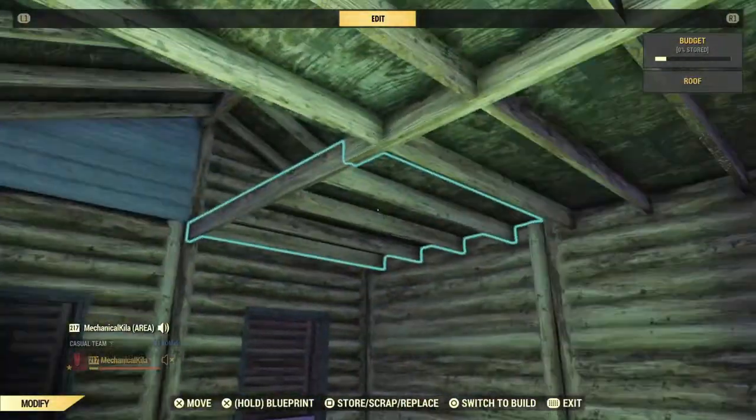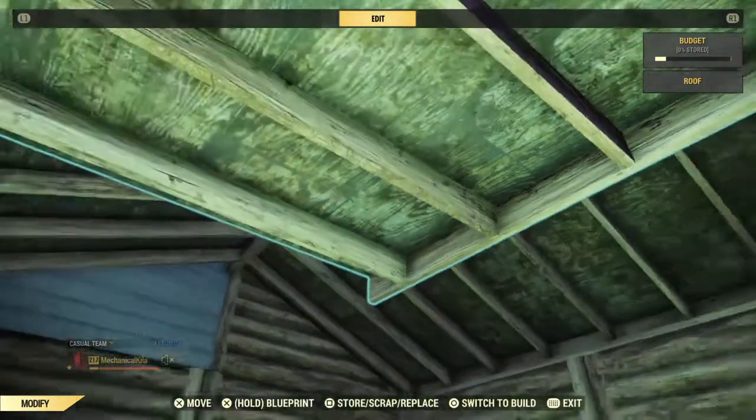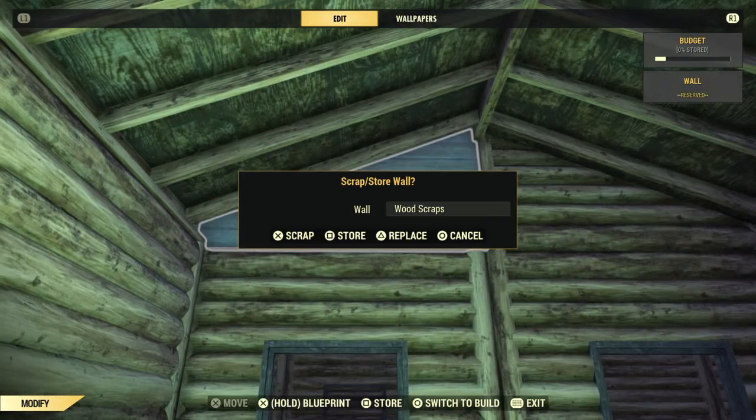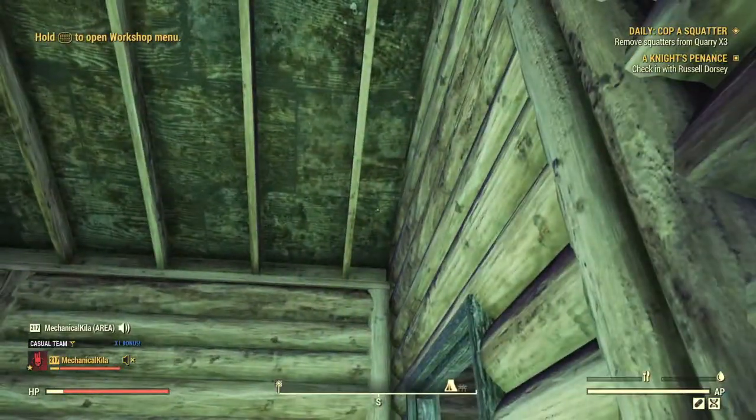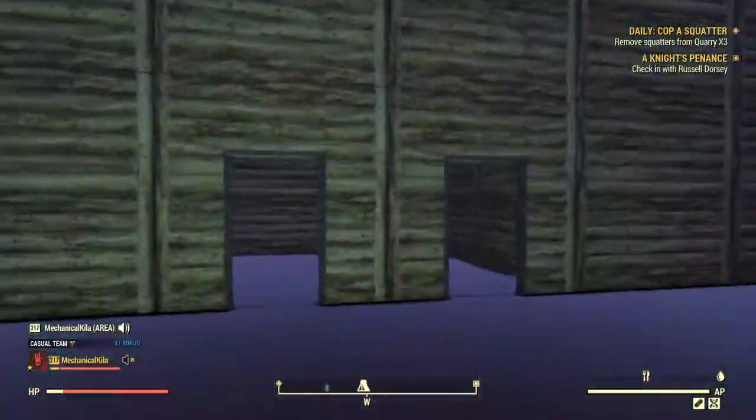I'm not going to need this because, thankfully, to save the settlement wisdom, you actually have a wooden finish on both sides — and we want that lodge feel, so I like to have that high ceiling.